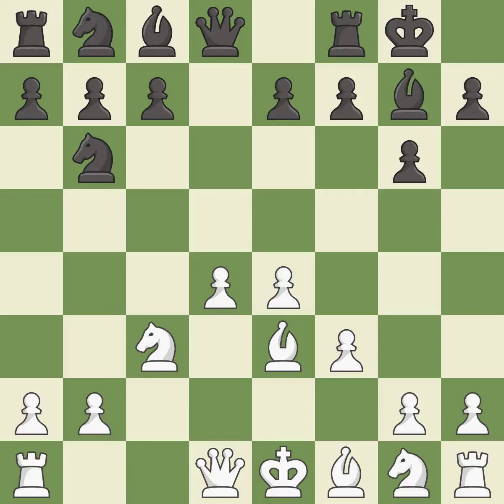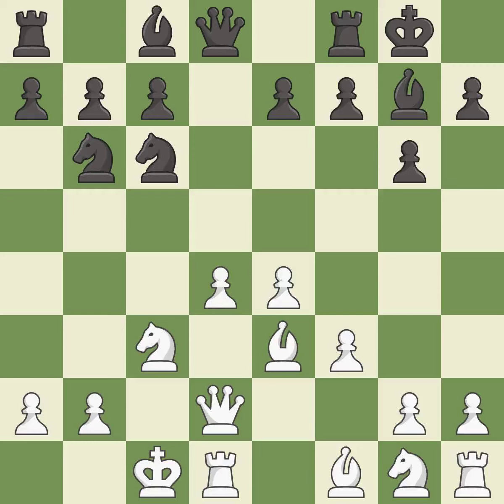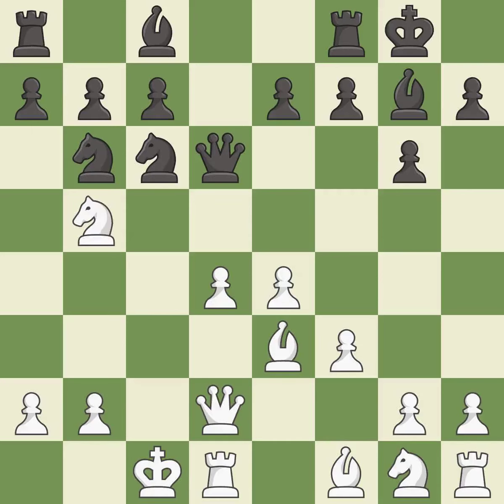Castling gets the king to a safer square out of the center of the board, while also developing a rook. Castling kingside tends to be safer because the king is further from the center. This develops a queen off its starting square, getting it into the action. This activates a knight by developing it off of its starting square. The pawn is now adequately defended. This activates a queen by developing it off of its starting square.